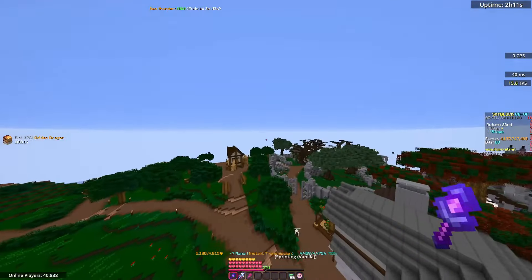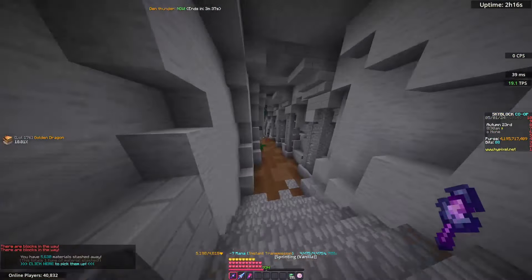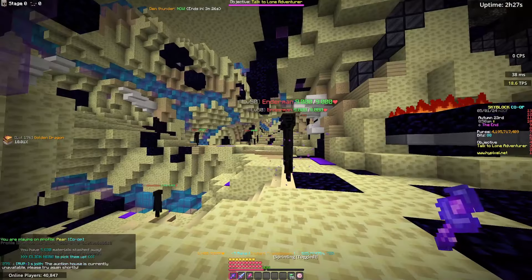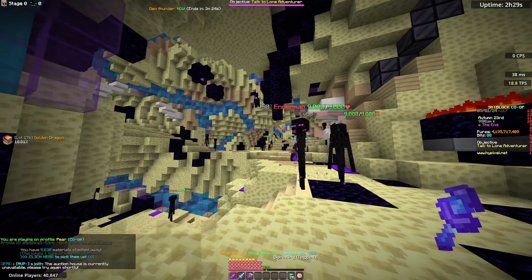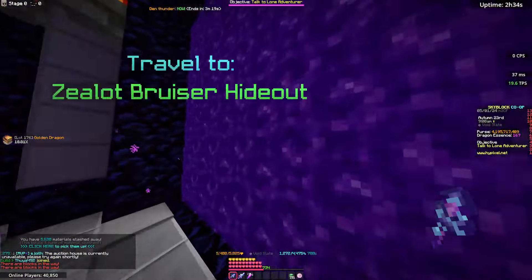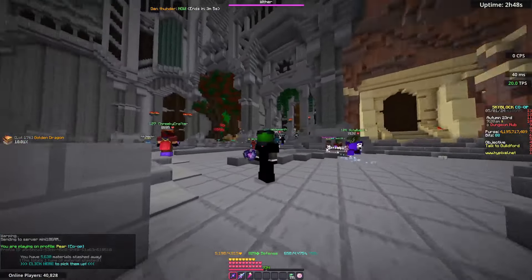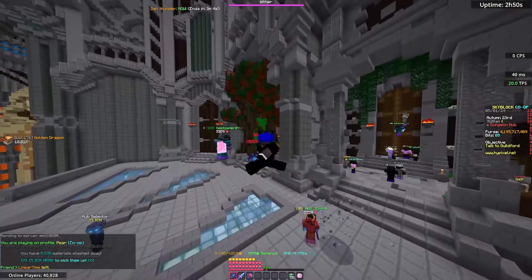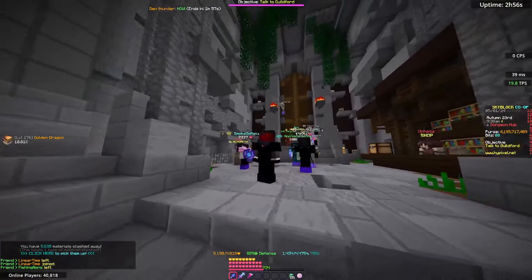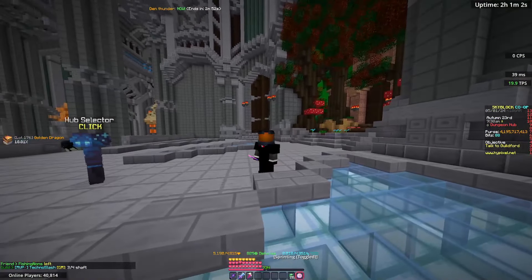A good way of doing that would probably be doing Crypt Ghouls over here — just killing these gives quite a bit of combat XP. Then once you're done with those, it's better to start killing Endermen for combat XP, and then moving on towards Zealot Bruisers whenever you unlock combat 22. If you are really sweaty, this could be done within the first or second day of starting a profile. Once you unlock dungeons, you pretty much want to invest into a dungeon setup.